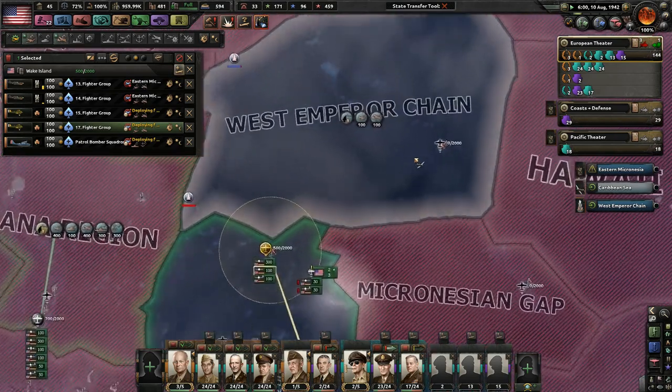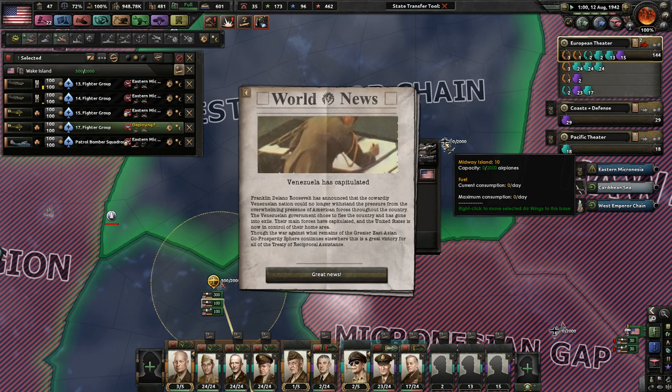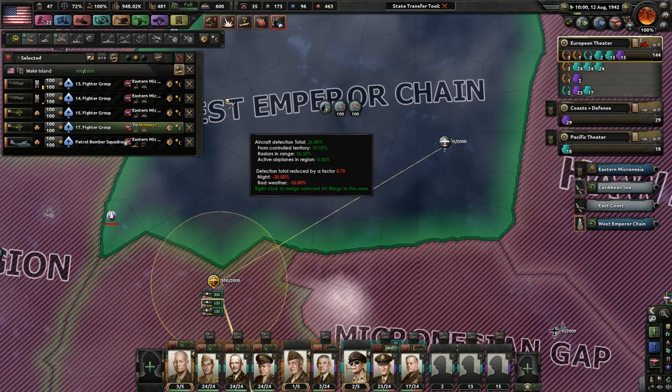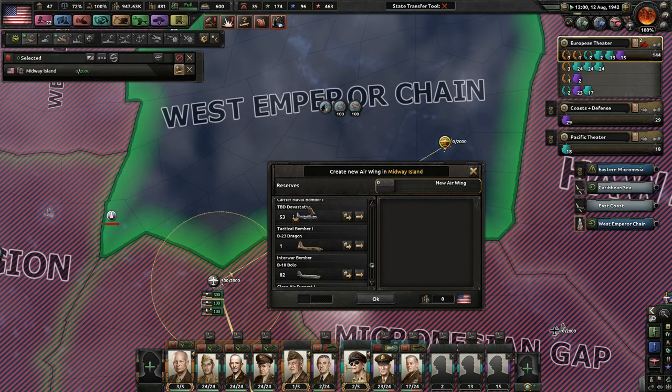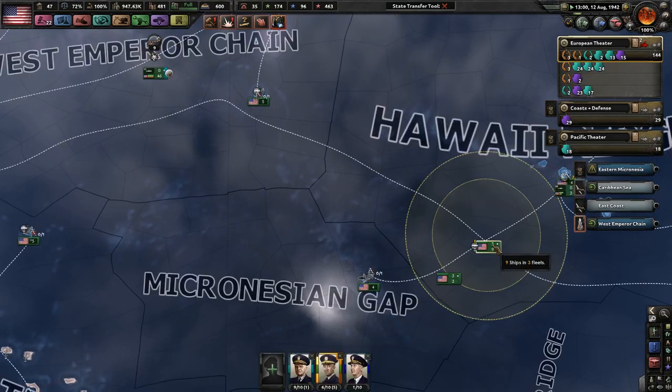I've also been creating some marine divisions — 40 width marine divisions, of course. Venezuela has capitulated! Can you actually do something else for me? Any naval bombers? We're still trying to build up our naval bomber supply, which kind of sucks.